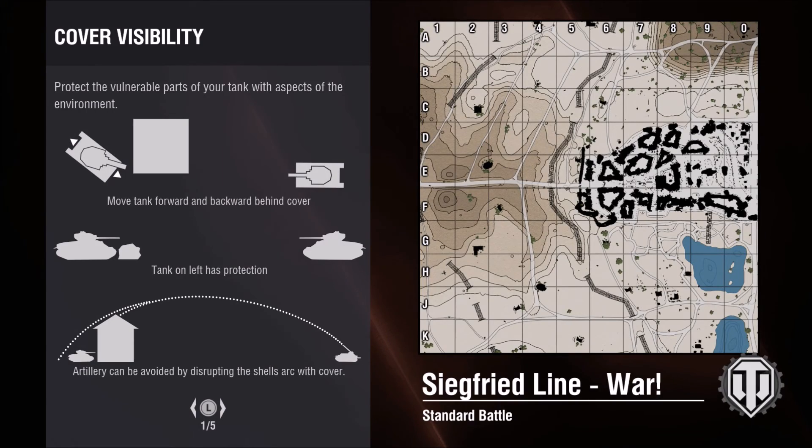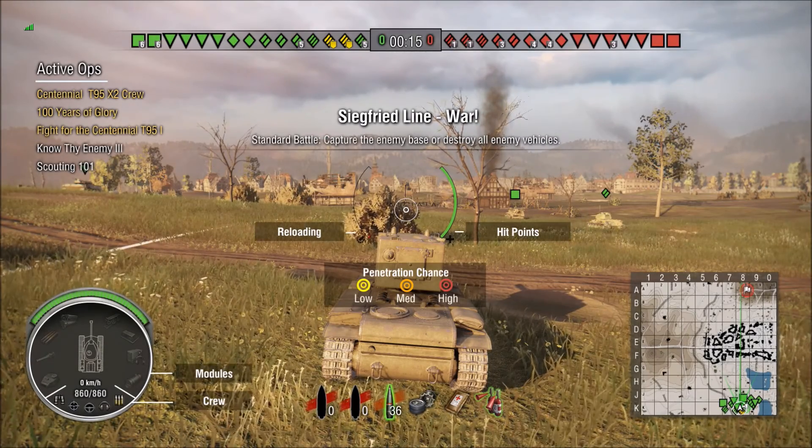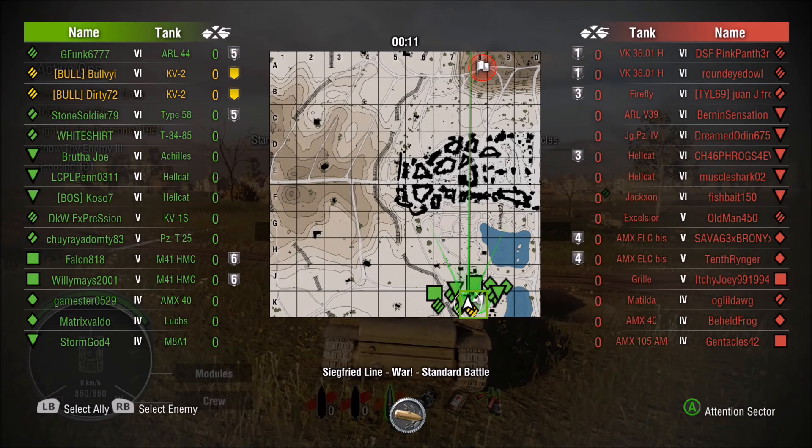What's up guys, BovarTheFellHanded here bringing you The Way of the Derp Part 5. We are on Siegfried Line. The greens have spawned on the southern spawn, and the reds have spawned on the northern spawn.